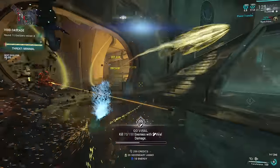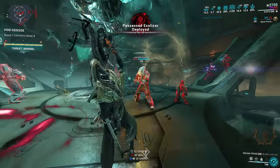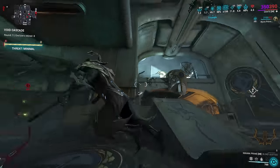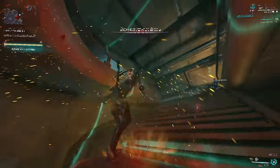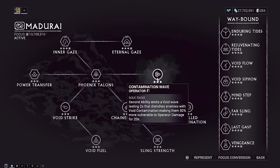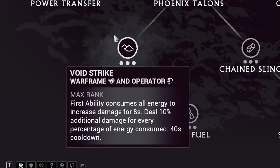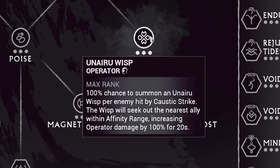Some tips and tricks when it comes to amps: amps follow the same headshot mechanics as weapons do, so keep this in mind when dealing with Thraxes or other targets. Amp damage is heavily reliant on the focus schools you use and your waybounds. Waybounds make a huge difference in ammo pool and general operator quality of life — I would highly suggest farming Eidolons to max out your waybounds as fast as possible. For a more offensive approach, Madurai is the best because of Contamination Wave making enemies 50% more vulnerable to operator damage, as well as Void Strike for massive damage. Unairu with Corrosive Strike strips enemy armor for more amp damage, and Unairu Wisp also increases amp damage significantly.